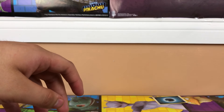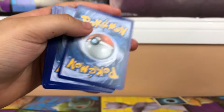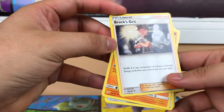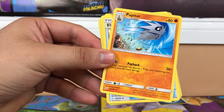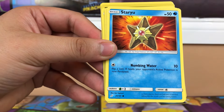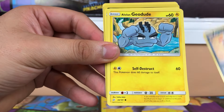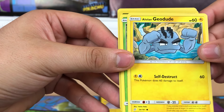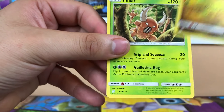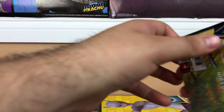Next pack — here's a code for all you out there who play the game. We have Brock's grit looking like John Cena, a charger, blue lake Pikachu, a starfish, another wolf, a geodude with some thick eyebrows, a crab, a banana, and this thing. Cool.